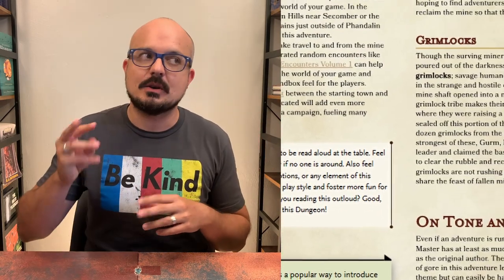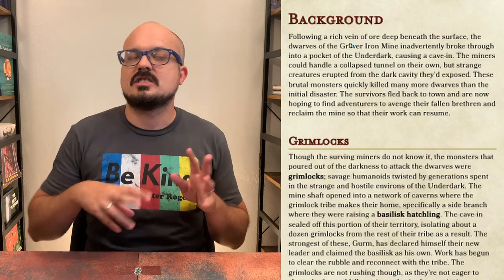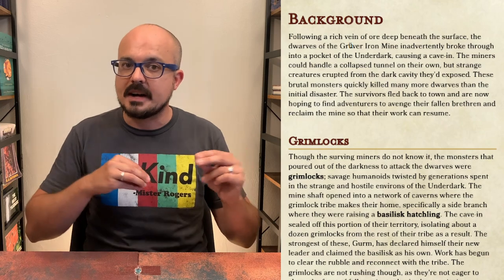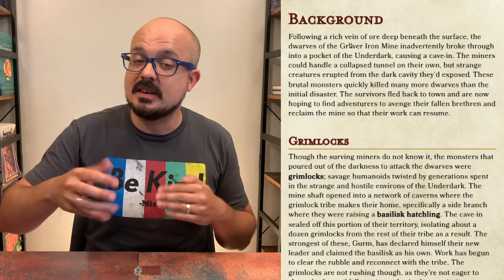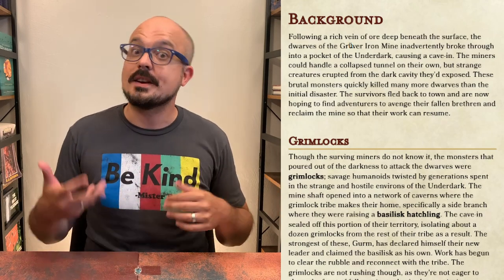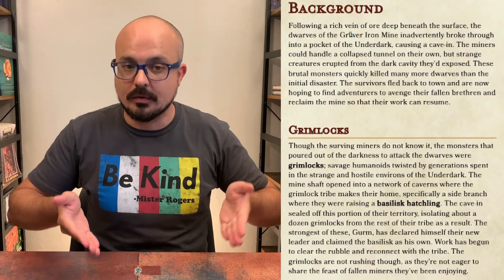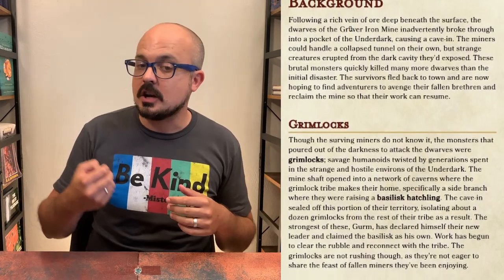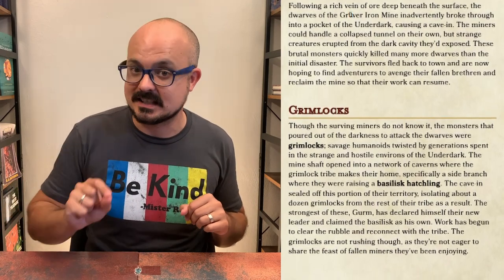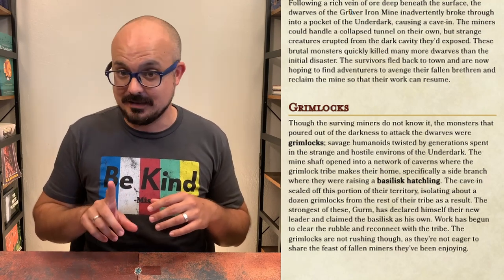The background reveals that this section of the Underdark the dwarves breached was actually a finger of Grimlock territory that the cave-in has now sealed off, isolating about a dozen or so members from the rest of their tribe. Grim, who is the strongest of them, has naturally taken over. This was also the tunnel leading to a grotto where they were keeping a baby basilisk hatchling — and it turns out having no eyes does have some benefits.